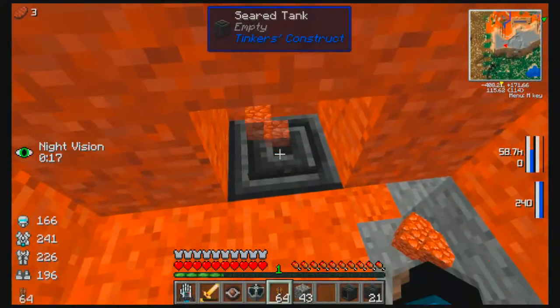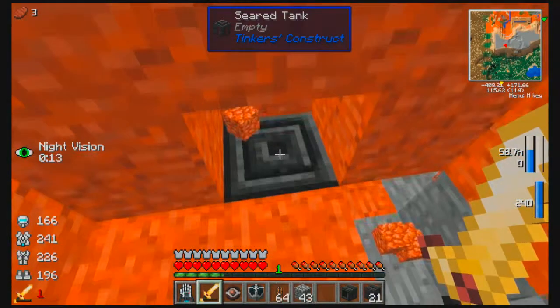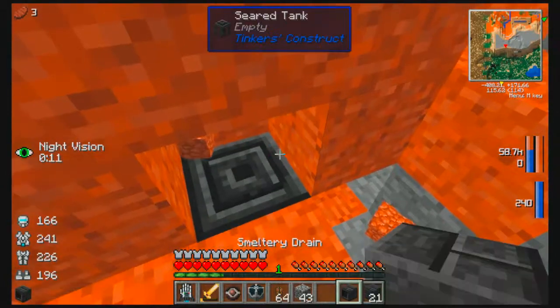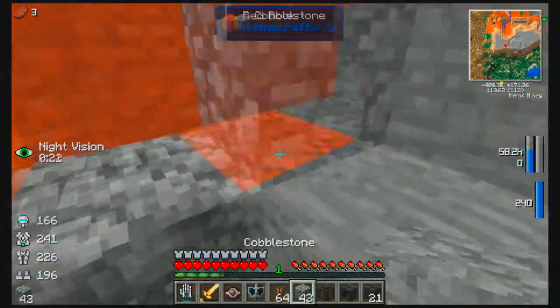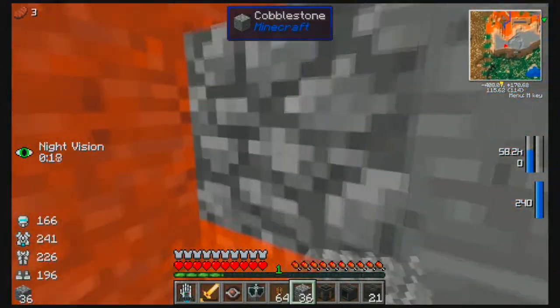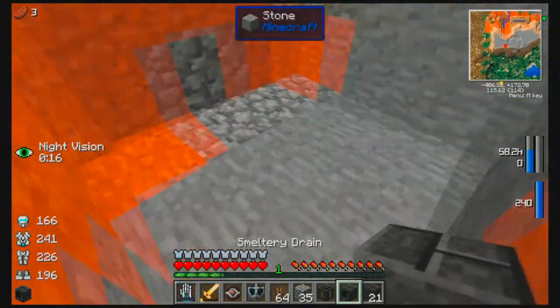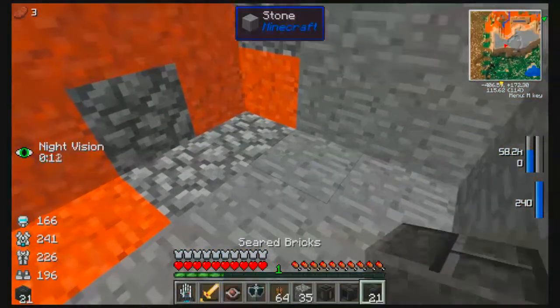They're going to fall down a little ways into a Tinker's Construct smeltery, which will produce liquid emeralds that we can then put into regular emeralds. That's the plan. We need to go one deeper — this red cobblestone breaks so fast, it's hard to break just one piece.